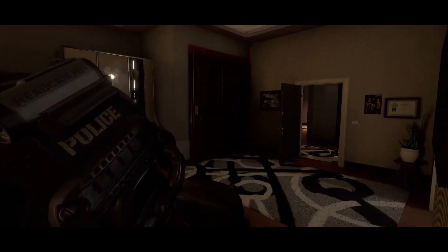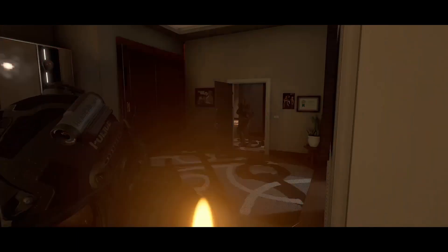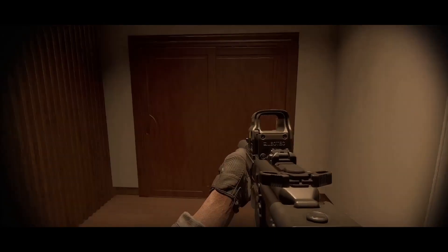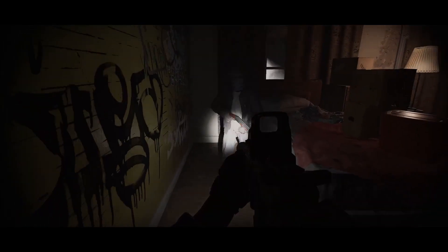If SWAT enter a room where a suspect is hiding, they'll wait until no one is looking to jump out and strike. However, certain conditions like compliance yelling, being stunned, damaged, or fired at can cause the suspect to leave cover with a chance of surrendering.